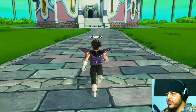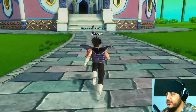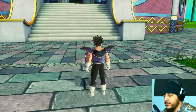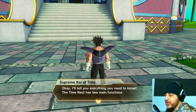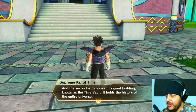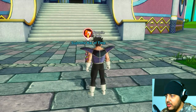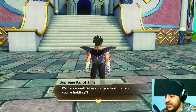Let me see what Supreme Kai's up to. She has a question mark. She says she's been waiting. 'Well, what's the matter with you? I guess I never explained about the Time Nest, did I? I'll tell you everything you need to know. The Time Nest has two main functions.' We know all this — the history of the entire universe.